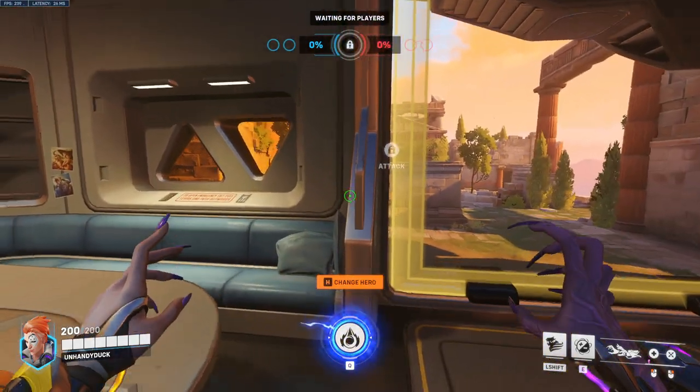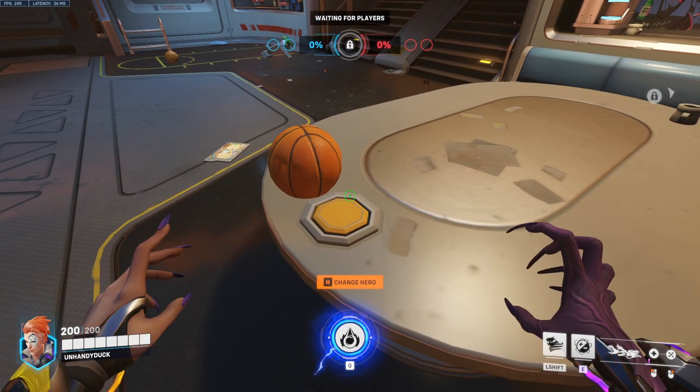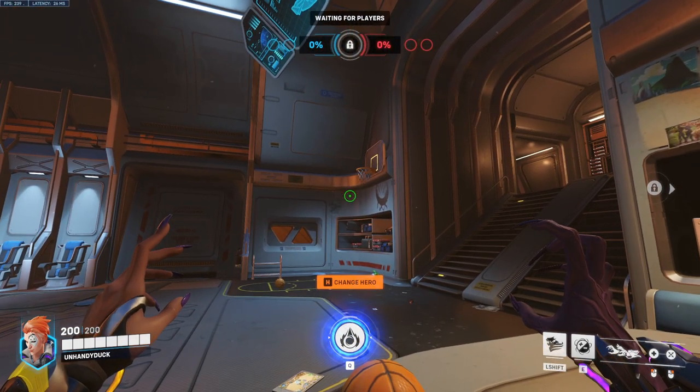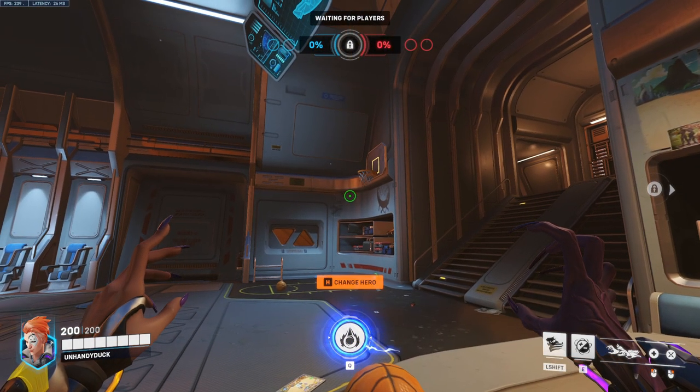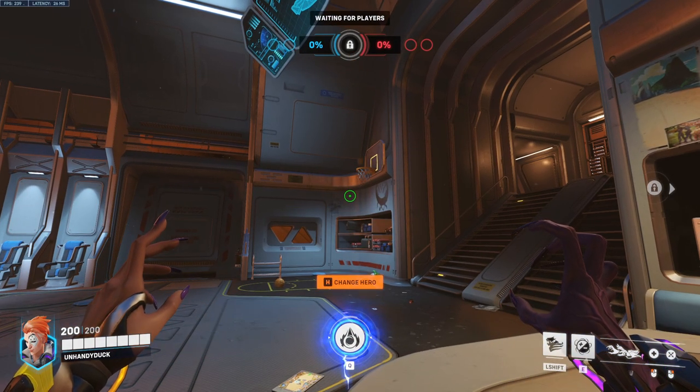Up next we have Moira. Line yourself up on this post here, look at the button, take a step forward, then use the top of the circle of her crosshair to put it right on the gray line there. Melee, and that will go in every time.